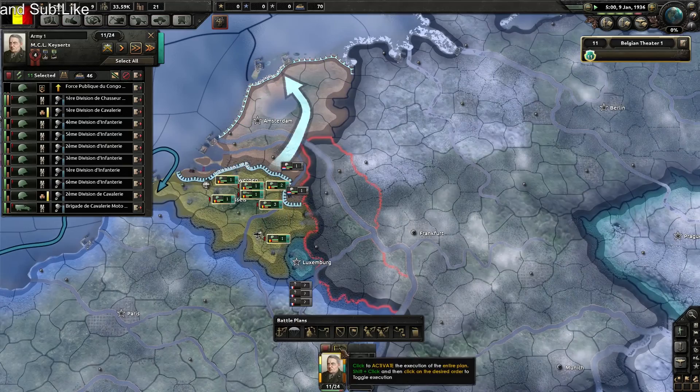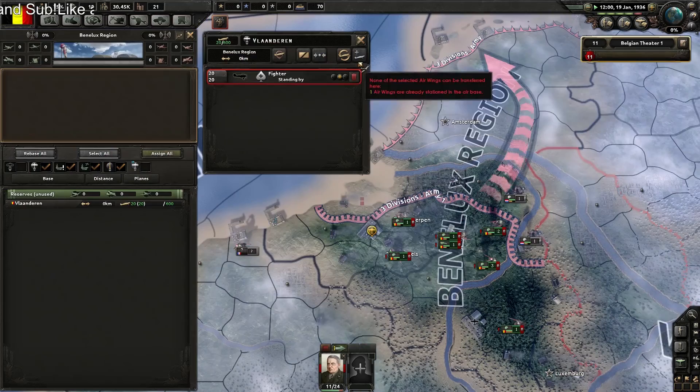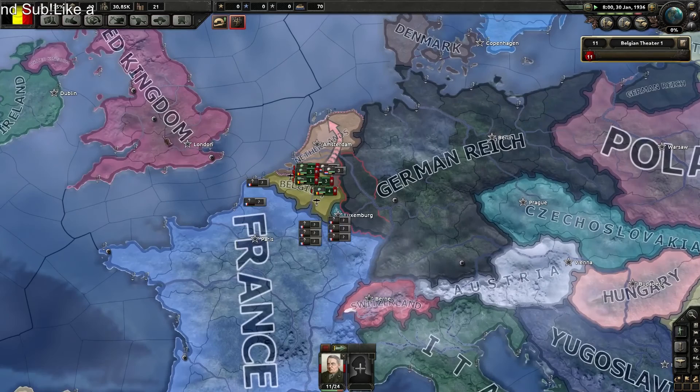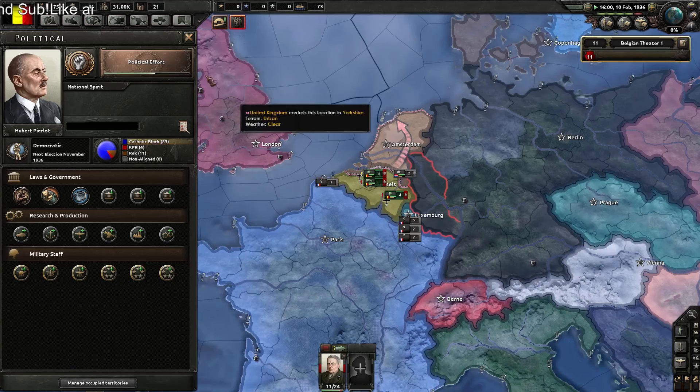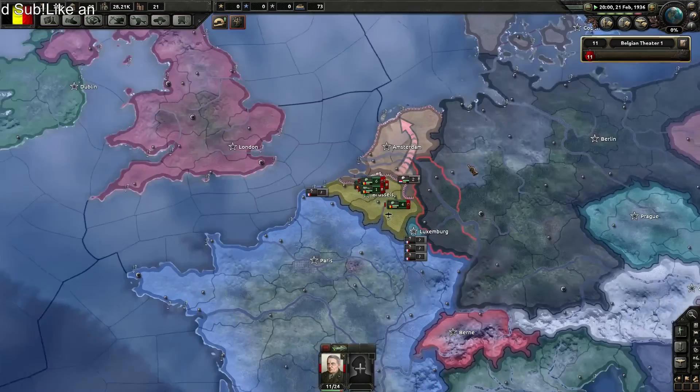We should make a battle plan and change their color to red. We don't have a navy, but we have an air force — that should be good. So for Belgium, we're going to go fascist, and we are most likely going to go for the Netherlands first, then maybe Luxembourg, but we'll see.